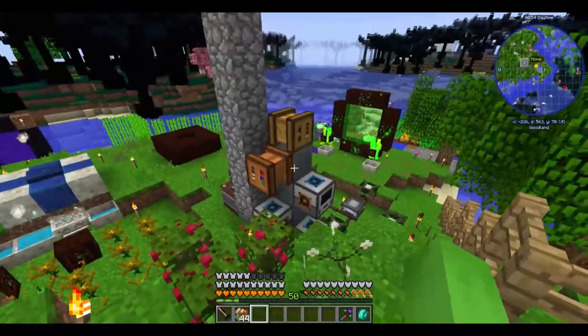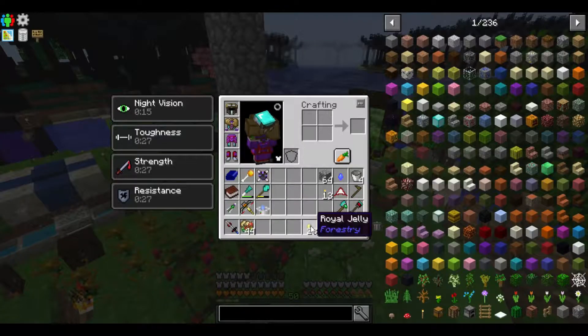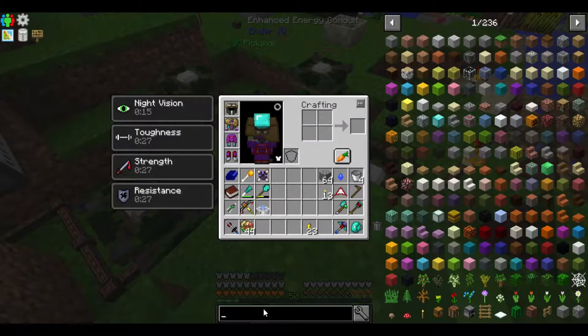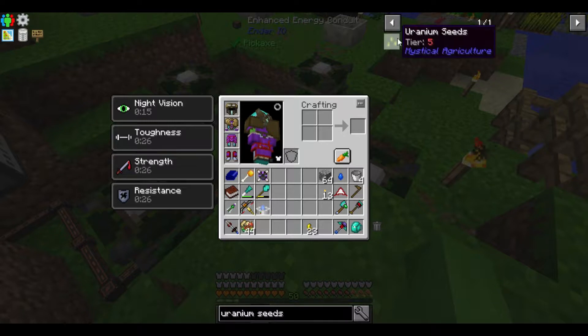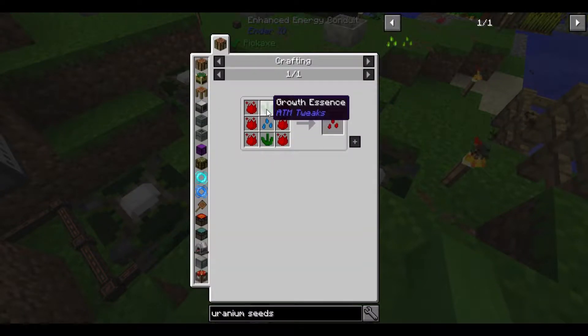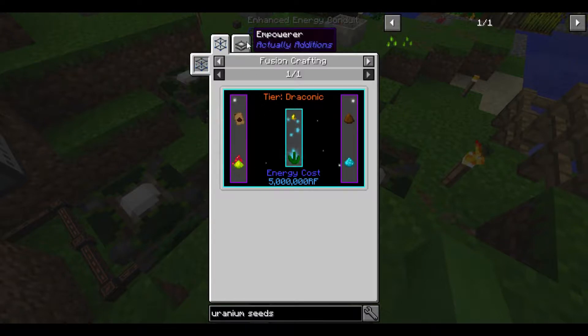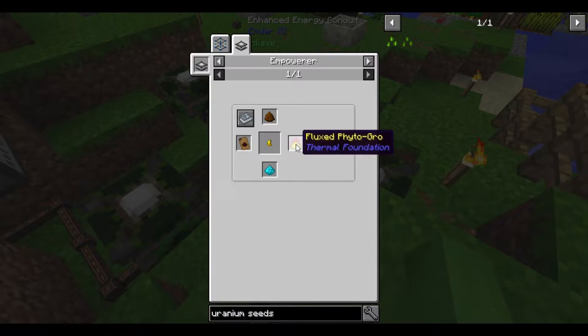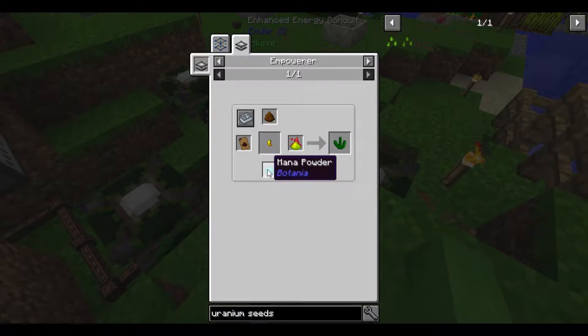In case you don't remember, the reason I needed Royal Jelly was so that I could make a certain thing down here. I was trying to make Uranium Seeds, which means I need a Tier 5 Crafting Seed, which needed Growth Essence — that was the problem. So in an Empowerer, I needed two different types of Fertilizer, Royal Jelly, Fluxed Phytogrow, and Mana Powder.